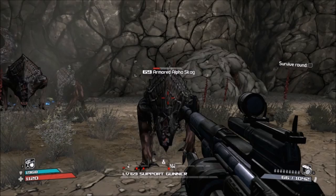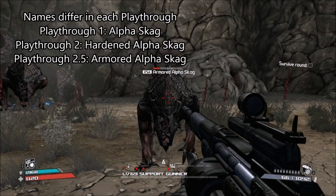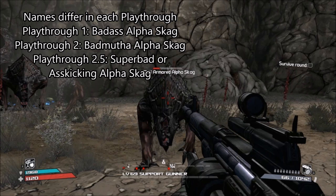As you can see right there on screen, we have a picture of the Alpha Skagg. Alpha Skaggs are one of the biggest Skaggs in the game, right next to the Badass Skaggs. We're also going to be covering the Badass Alpha Skaggs, because there are multiple types of Badass Skaggs in Borderlands 1 that you can encounter within this game.